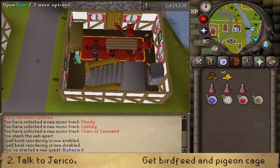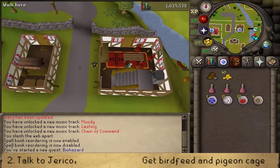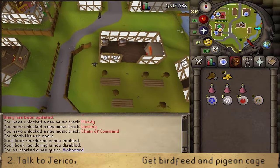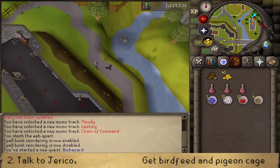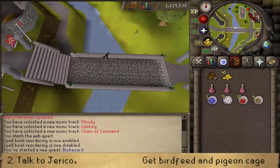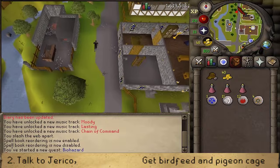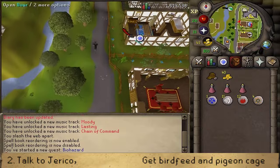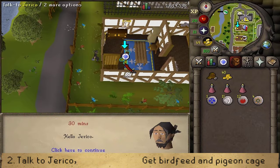If you have 33 agility, make sure to use the log balance to get across straight away. If you do not, you will need to run south towards the castle and then make a U-turn to go to Jericho's house. Jericho's house is the one directly south of the bank — the wall with a water source sign and some item spawns.